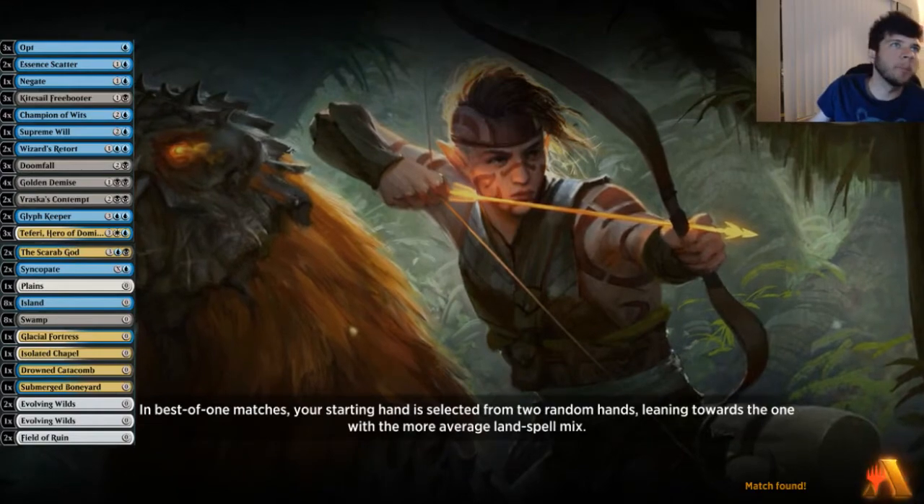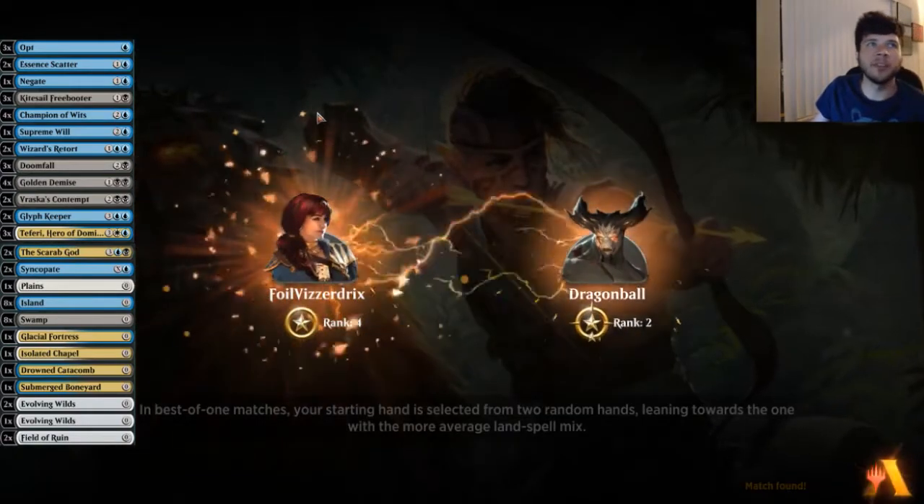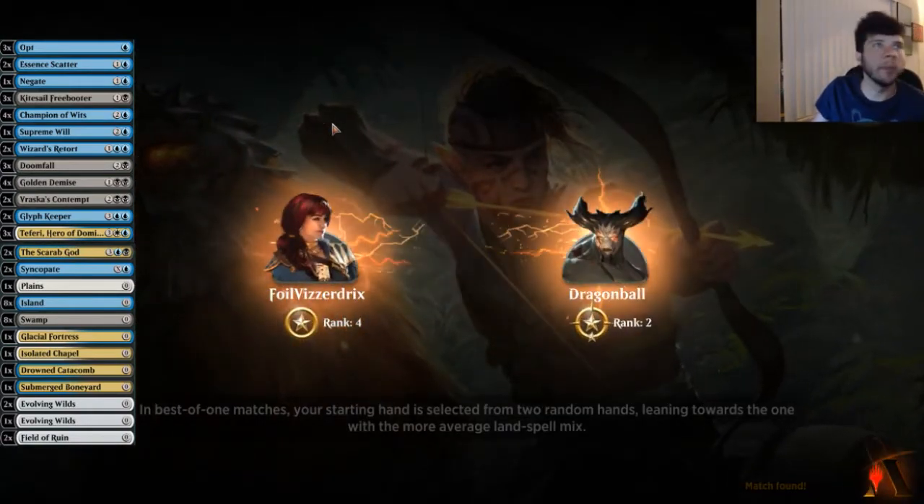A little bit about this deck: we have Opt, Essence Scatter, and Negate. We have a good counter package.